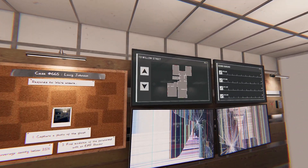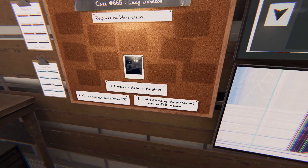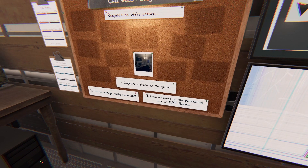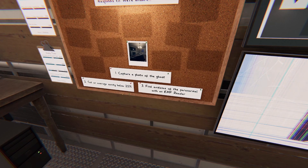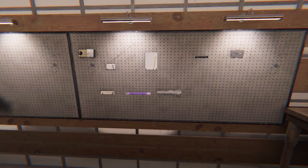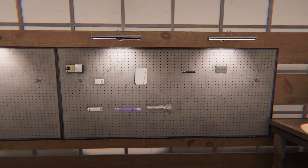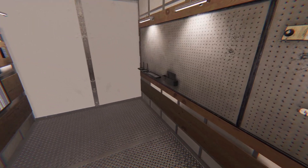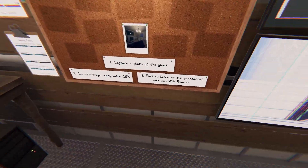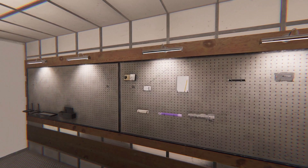Here we are on Willow Street. We're dealing with Lucy Johnson. We were recommended to capture a photo of the ghost, get an average sanity below 25, and find evidence with an EMF reader. We only have 7 items. As I said before, we are only doing tier 1 starter items, so we're not going to have a photo camera — that's out of the picture.